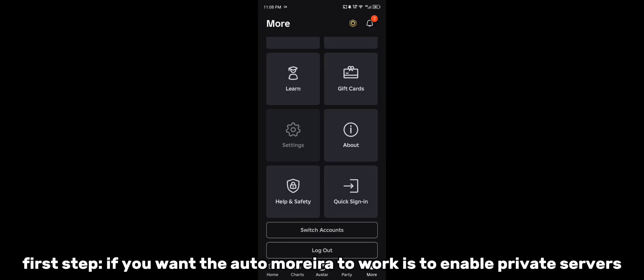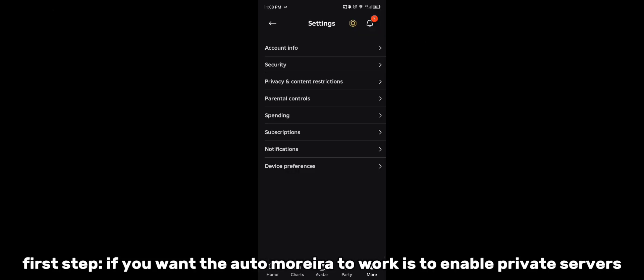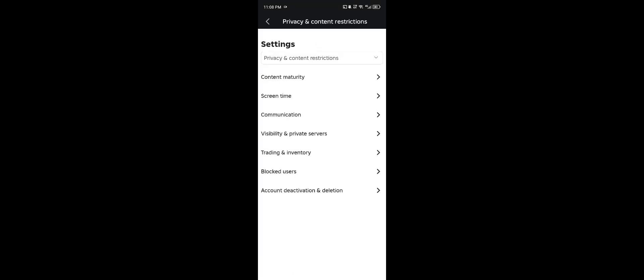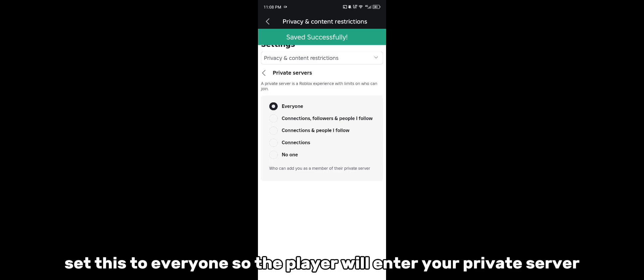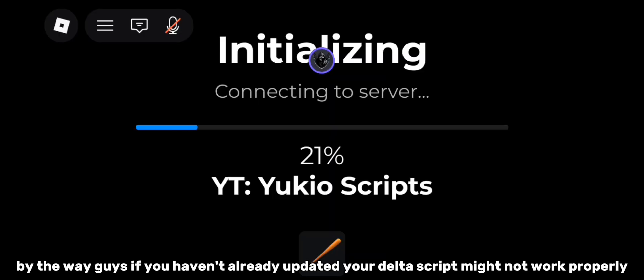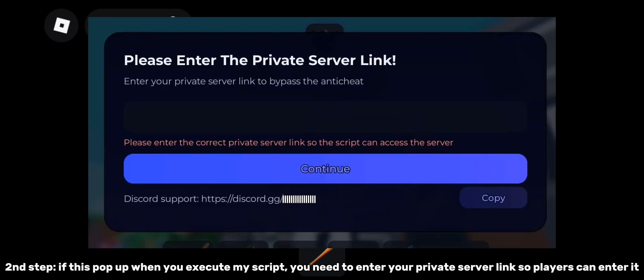First step, if you want the auto Marira to work, is to enable private servers. Set this to everyone so players will enter your private server. By the way guys, if you haven't already updated, your Delta script might not work properly. Second step, if this pop-up appears when you execute my script, you need to enter your private server link so players can enter it.